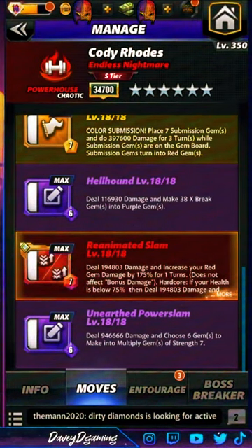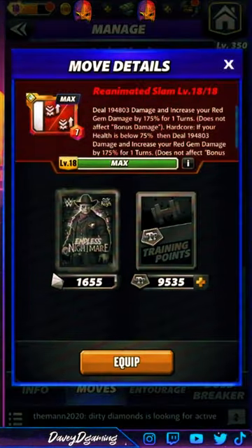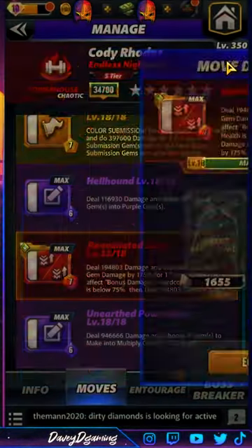Reanimated Slam deals about 109.4k damage and increases your red gem damage by 175% for one turn. Hardcore: if my health is beneath 75%, deal 194k damage and increase red gem damage by 175% for one turn.